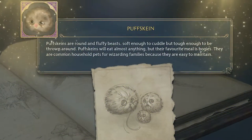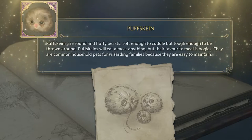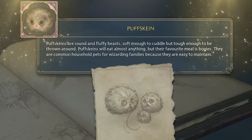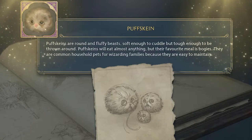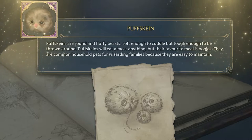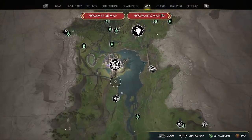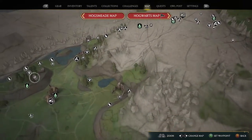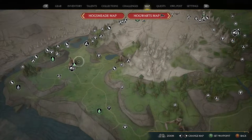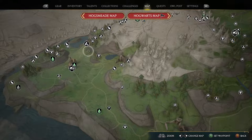The first magical beast is the Puffskin. Puffskins are round and fluffy beasts, soft enough to cuddle but tough enough to be thrown around. They'll eat almost anything, but their favourite meals are bogeys. They are common house pets for wizarding families because they are easy to maintain. They're also very easy to capture — from Hogwarts head straight down to Feldcroft. The Puffskin den there is very enclosed, making capture easy.